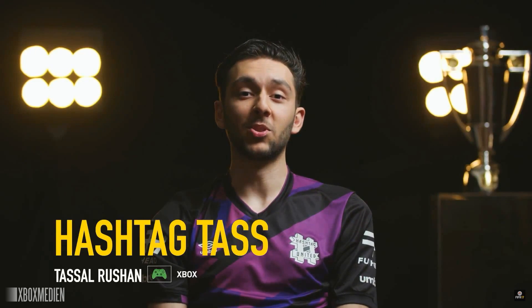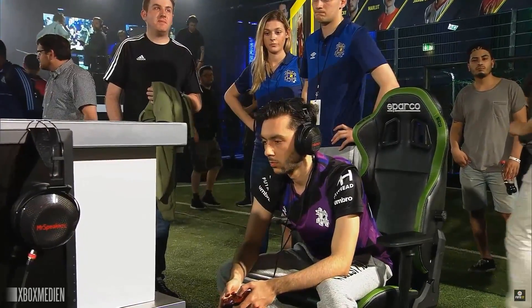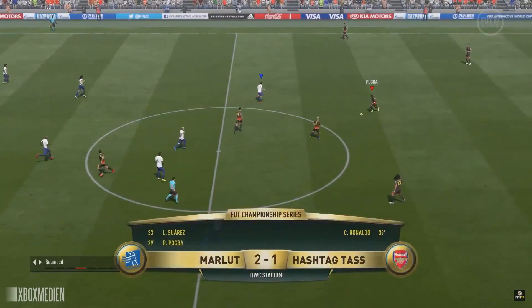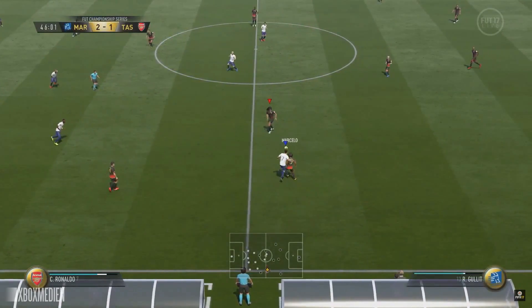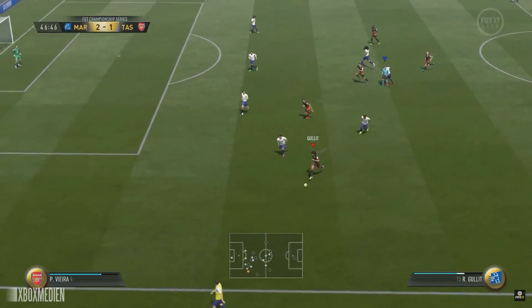Tass spoke earlier: 'I'm one of the top contenders and I believe there's almost a target on my back — not just in terms of winning the Paris event but more so in the manner it was done, it was seen as pretty dominant. I have high expectations of myself so we're gonna have to see what happens, there's a lot of great players.' We're seeing exactly why that target is painted on his back. Marlott wanted this matchup, studied what Tass did, and is bringing that no-nonsense approach.